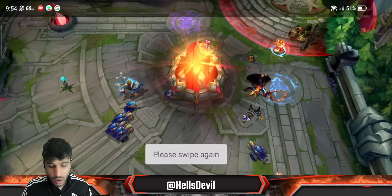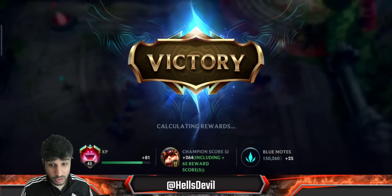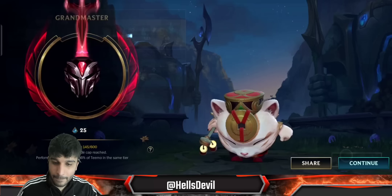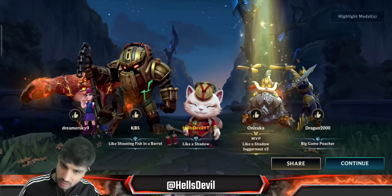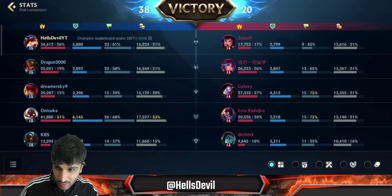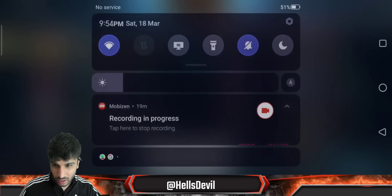You also have a decent amount of ability haste from your items in this build, which means more mushrooms. Let's look at the end-game damage: I did 34,500 damage — only 8,000 less than the Corki. What a funny Corki build too. Thank you guys so much for watching, I really hope you enjoyed this video. See you all in the next one, bye!